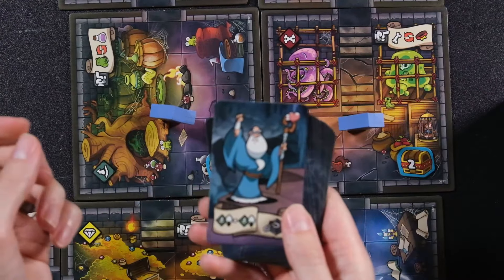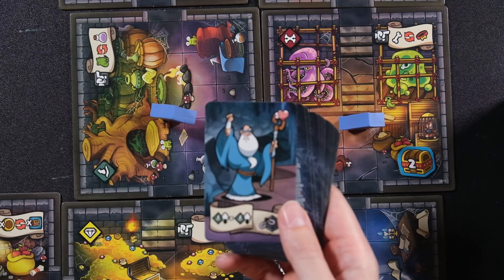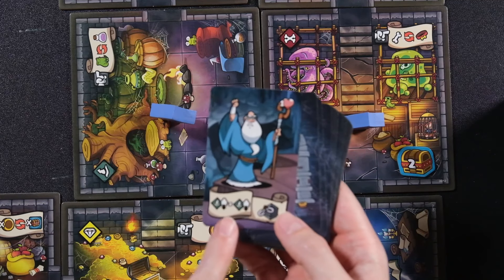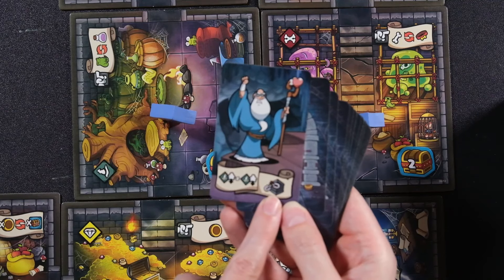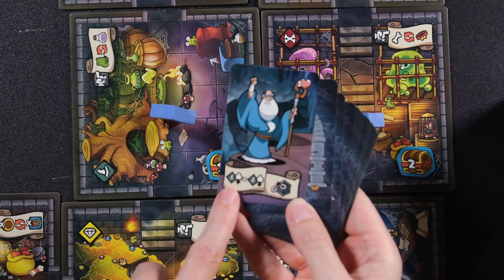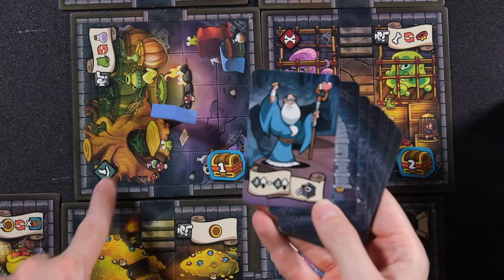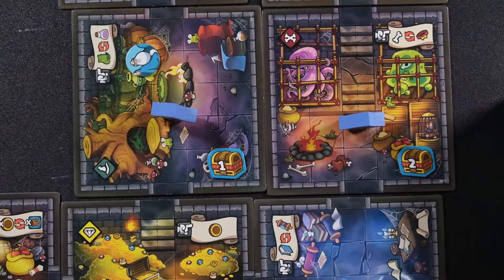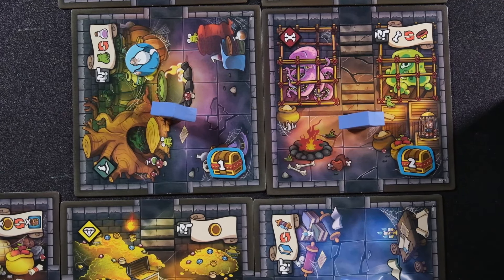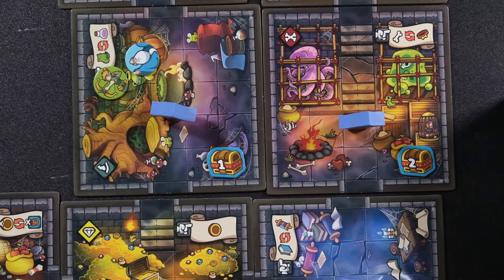Depending on what difficulty you're playing at it may be more than one card. The card tells you the ability of the hero in the corner — for example, if placed in the jail cell, they spring anybody else there. It also shows you where to place two of them on matching symbol tiles. When you do, that triggers everything else — the wizard activates, old heroes that haven't been taken out get reactivated, and they deal damage to your bad guys.